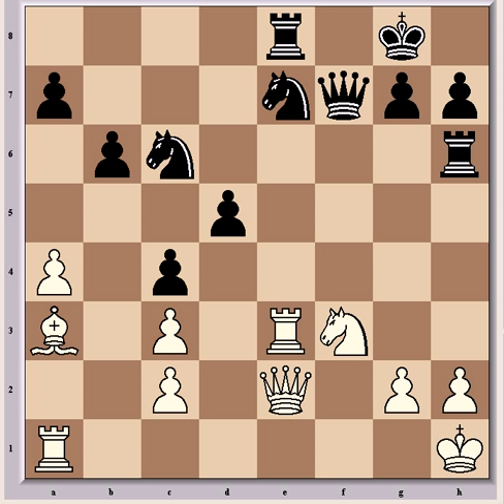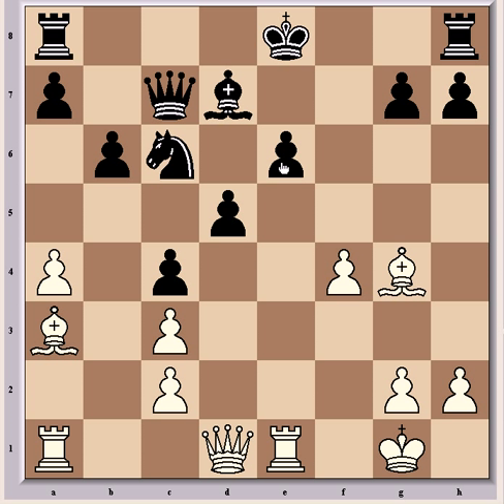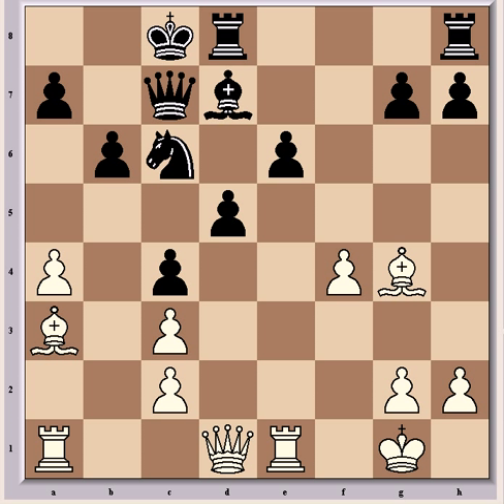So back to the game continuation anyway, which is N7c6, which Daga has just played. And Fischer continued with Nxe5, and according to Fritz, he already has total compensation for the pawn after Nxe5. F4, Nc6, and Bg4, which adds pressure to e6, and just about forces the move that Daga played, which was castling queenside. And taking on f4 wasn't good.